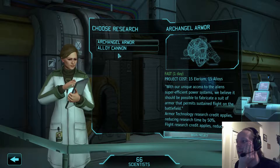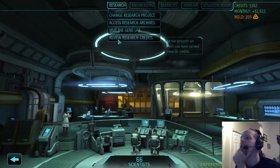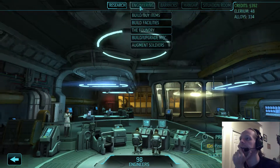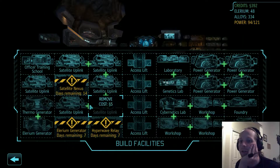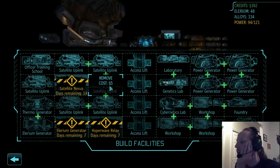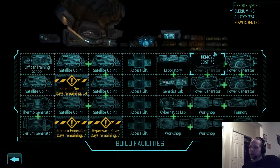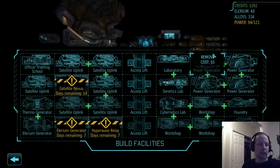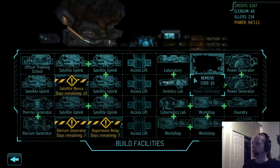I guess we'll just start researching these other things. It's not like I'm going to really use them. So where are we going to put this stuff? We don't want to do the Foundry. I guess we can start getting rid of these power generators. Do we need them? Power generators do what — six? Yeah, I think we can remove it. Let's go ahead. There we go. We don't need it.